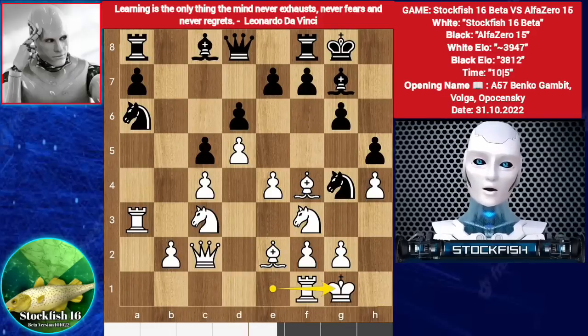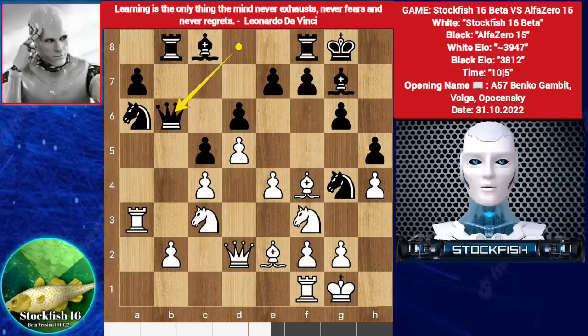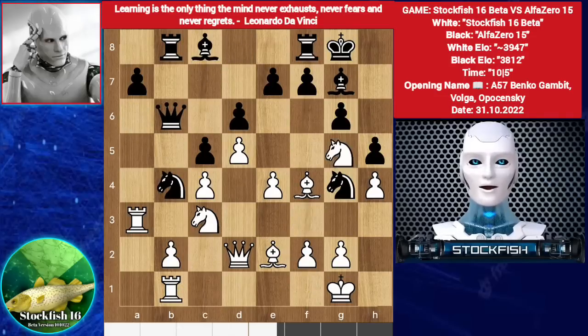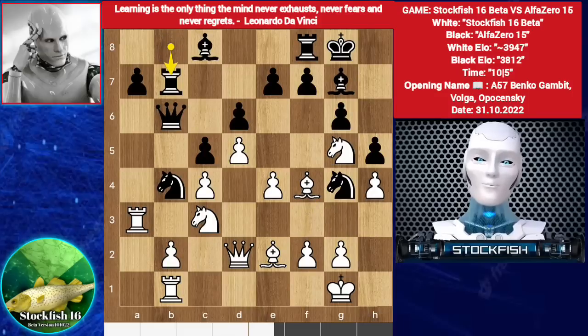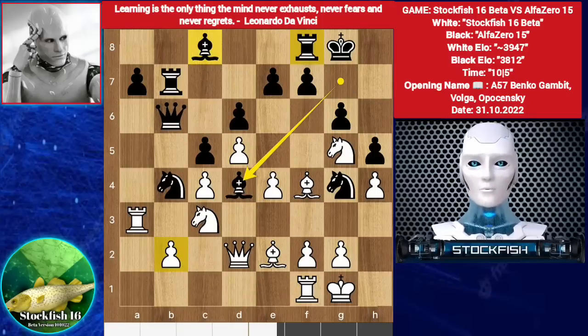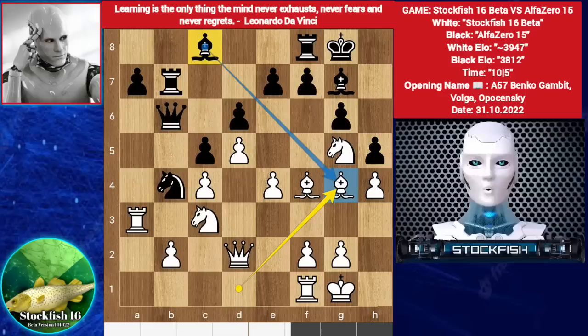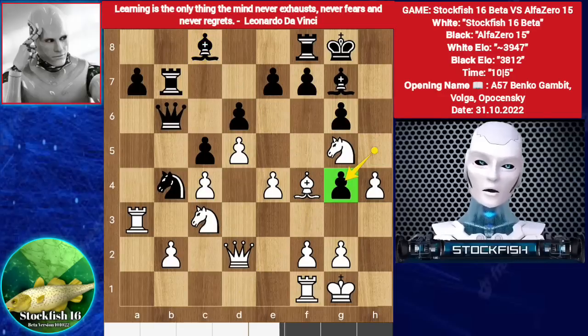We have castle. Rook b8. Queen d2. Queen b6, rook b6. Rook b1. Knight b4. Knight g5. Rook b7. Rook f1. Bishop d4. Alpha zero can play bishop d7, rook here to target the b2 pawn. We have bishop d1. Bishop g7, fish played bishop takes g4. You can take the bishop with your bishop with no issue, but Alpha chooses to play h takes g4.